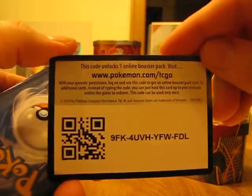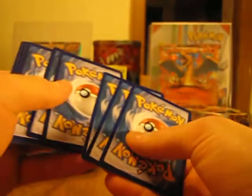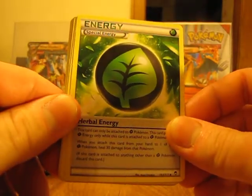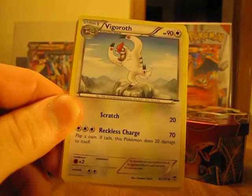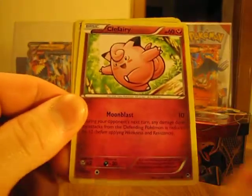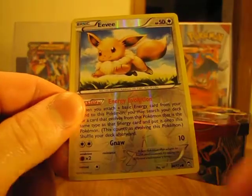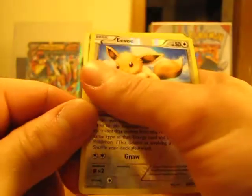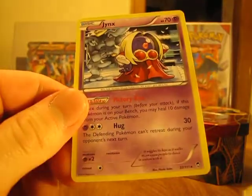Okay, there's the code card. We start off with a Trainer Maintenance card. Here we have a Special Energy, Herbal Energy, a Vigoroth. Cubcho. Gullet. Pansham. Magmar. Clefairy. And an Eevee, which is just a common card. And the Rare in my final pack is a Jinx Non-Holo.